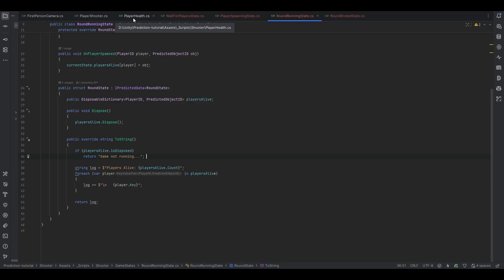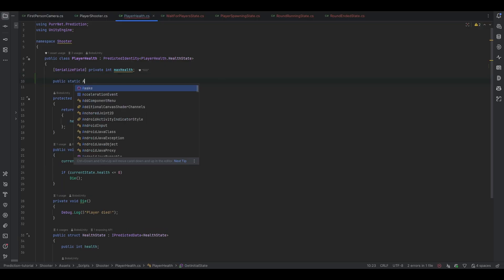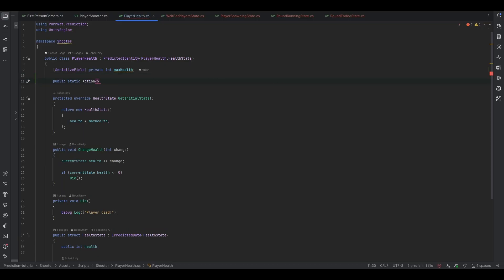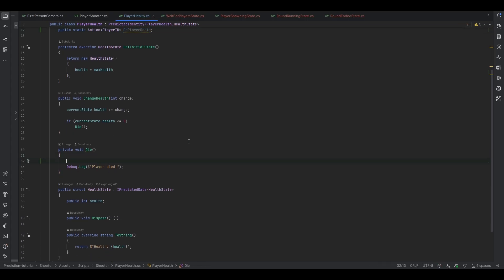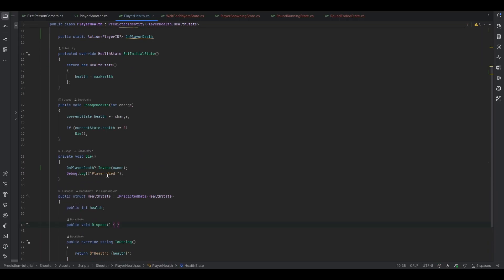First of all, going into the player health script is essentially where we want to tell the world that a player has died. What we can easily do is make a public static action that takes a player ID and says that a player has died. Let's call this one `OnPlayerDeath`, and then down here when a player actually dies we can invoke `OnPlayerDeath` with the owner of this — let's make it nullable just for good measure. Then we invoke that and also destroy the player here.